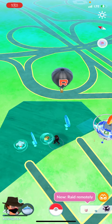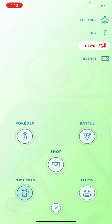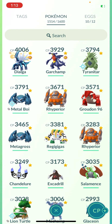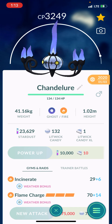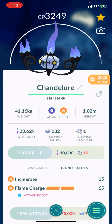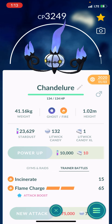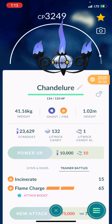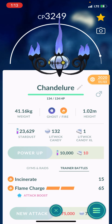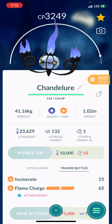Hello everybody, this time we're going to be fighting Arlo with just one Chandelure. Before we start the battle, I'll show you what Chandelure I'm running. I'm going to be running Incinerate and Flame Charge — Flame Charge for the guaranteed attack boost and for being relatively fast. Overheat's not bad too, but it has the minus two attack, which isn't great if you're trying to solo something.